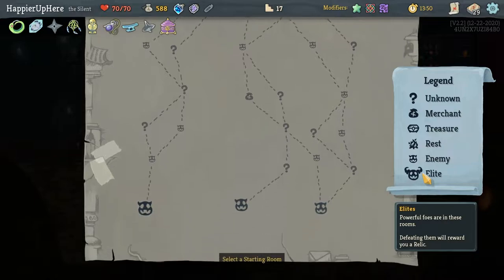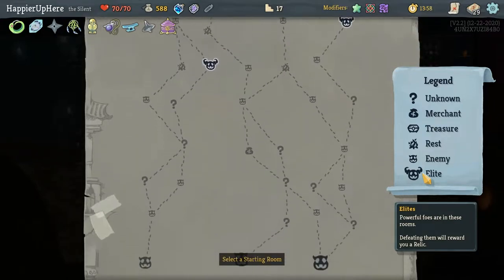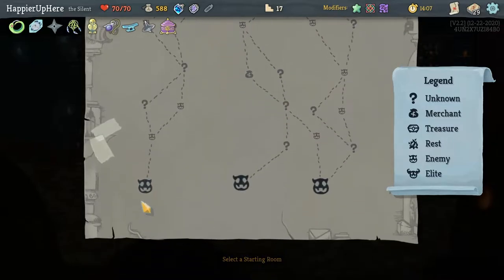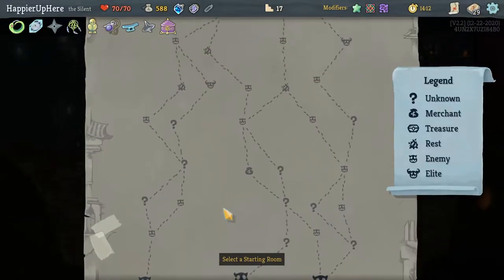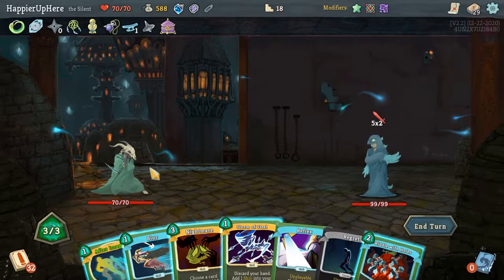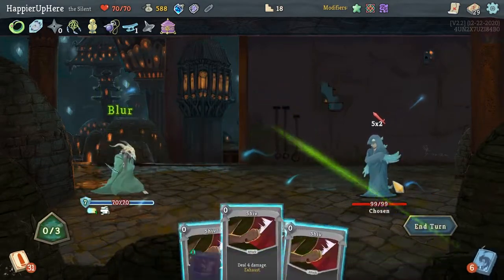There are three elite paths again — either far left or middle gives three elites. On the right side there is an extra rest site. I wouldn't mind getting those Wraith Forms upgraded, so let's go right. My final boss is the Champ. 10 incoming — let's do After Image. I probably don't need Blur — I can do Storm of Steel to be fully defended, no need to lose HP.